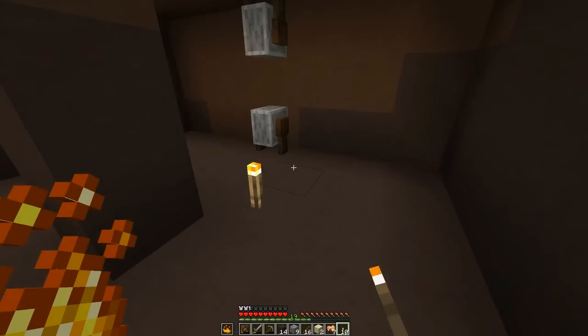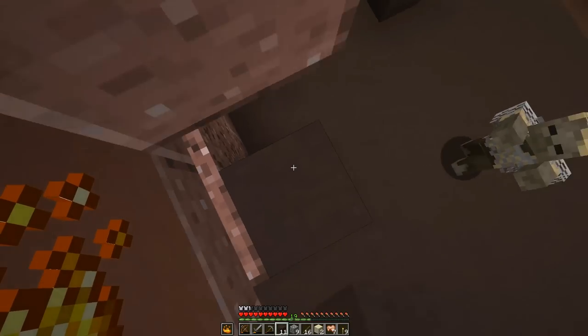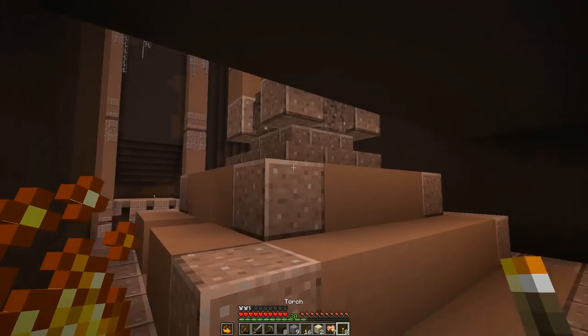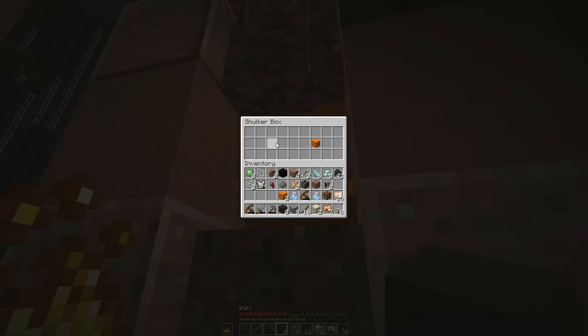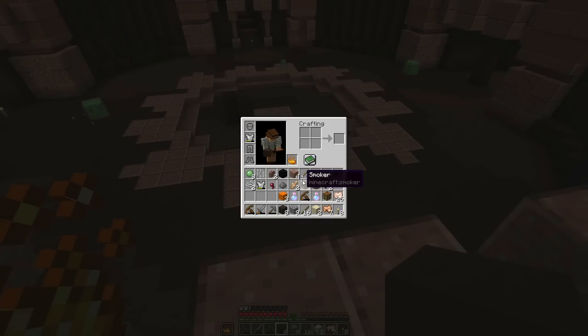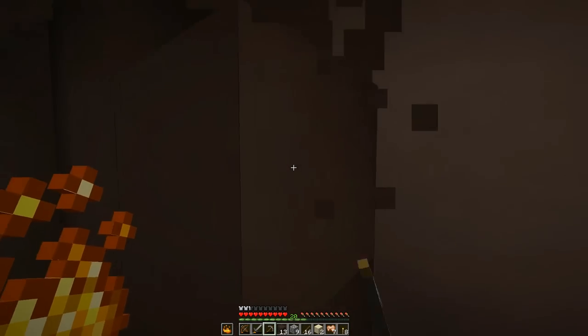And what is that? I have no idea, but we're gonna take it. Orange wool has been retrieved! Fantastic. A grindstone and a smoker — okay, I have no idea what those are or what they do, but I'm sure we'll figure it out eventually. Let's grab some more blocks and see what the heck this pressure plate does.